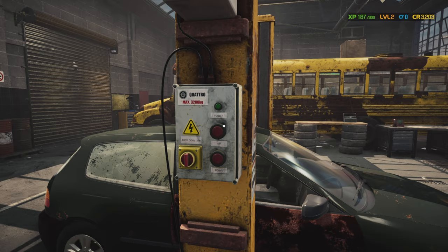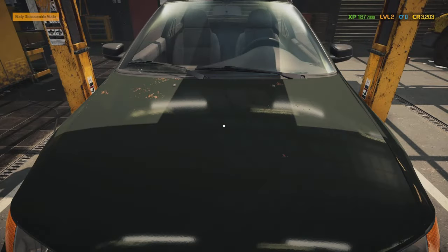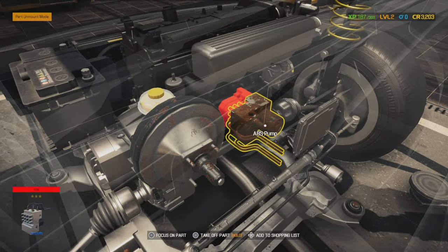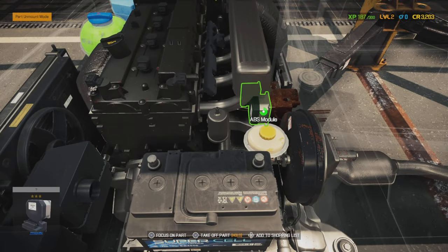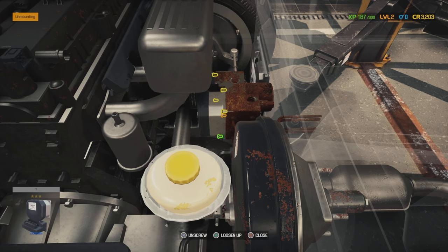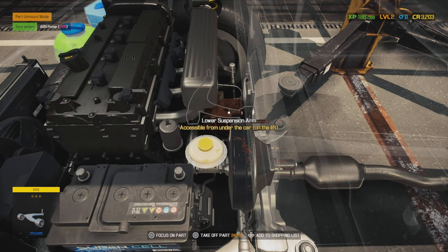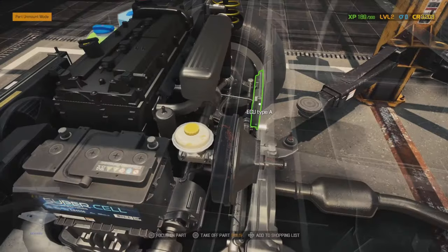Now we can take this inside. Let's lift it up. What I'll probably do first is get this rusty ABS pump off — it's just the easiest thing. Usually on every job you want to drain the fluids, but considering we're not taking the engine apart or removing any coolant pipes, we don't really need to.